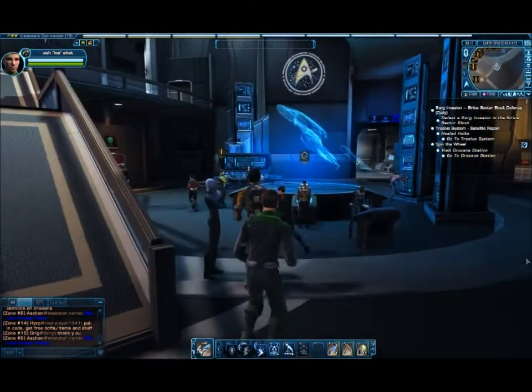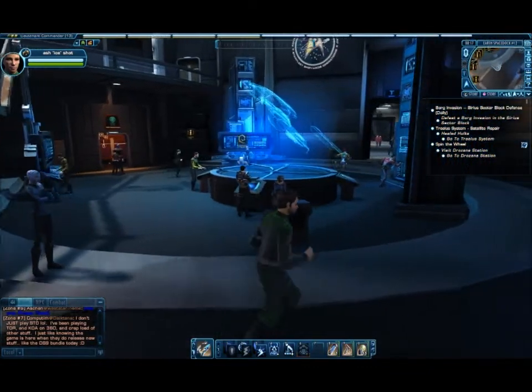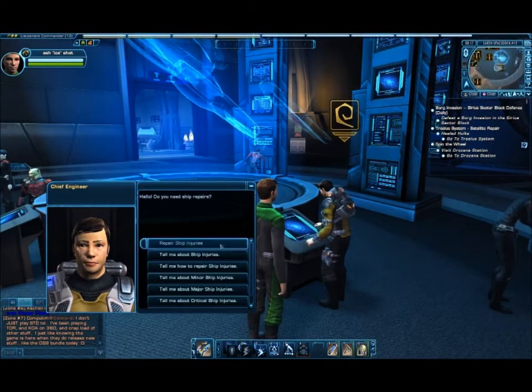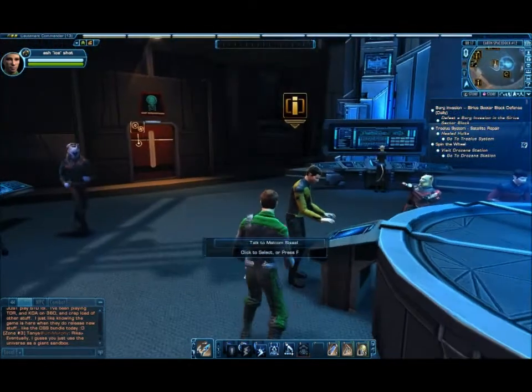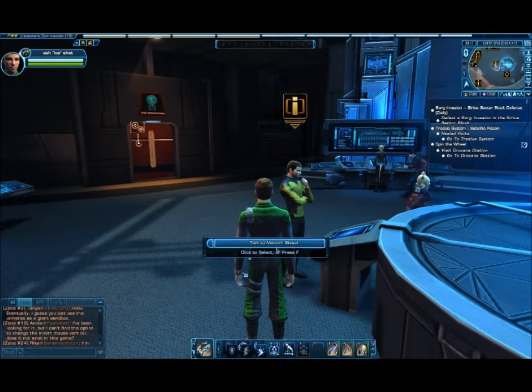You go to certain sectors. Here's the shipyard — through that door is the ship request office. This guy, I can get him to repair my ships. Can I repair my ship please? There's nothing wrong with it. I want to talk to this guy. Some of them have names, some of them don't. So like, this is Malcolm Sissel.